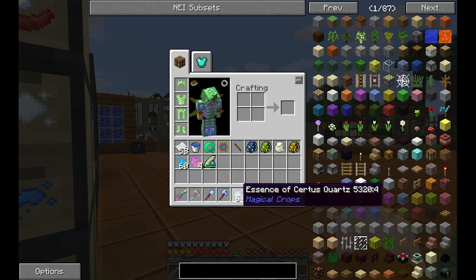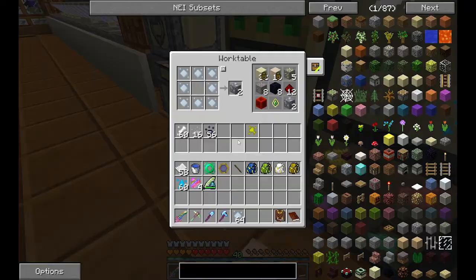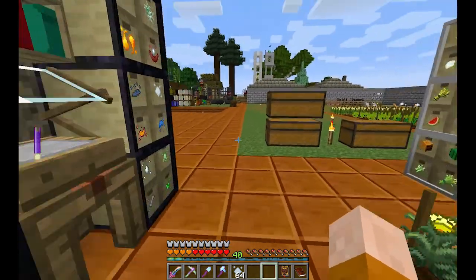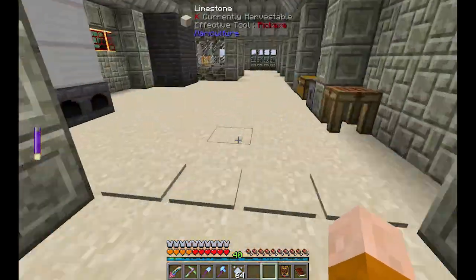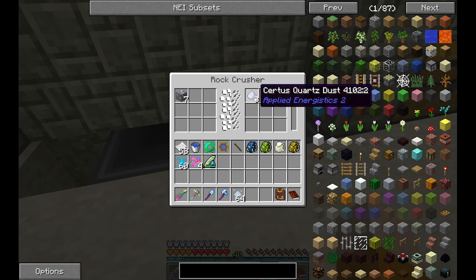This is the Essence of Certus Quartz, and you can put them — I think I put it here — to get Certus Quartz ore. The Certus Quartz ore I put in the Rock Crusher over here, and that gave us Certus Quartz.